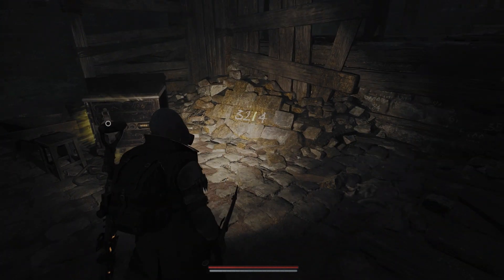The glowing number is the one that's needed for the code to open the safe. For me, the number one is glowing, and it's the third number in the sequence, which means that it's also going to be the third number that I put into the code to open the safe.